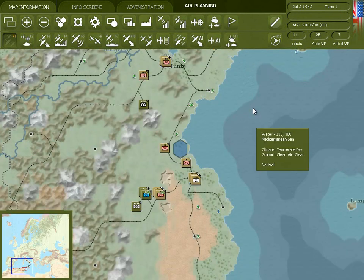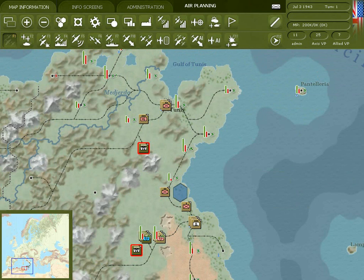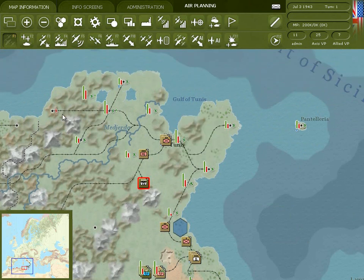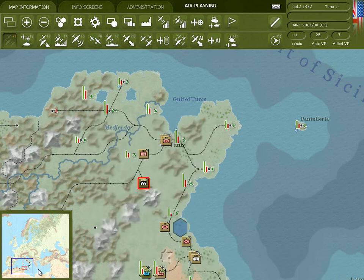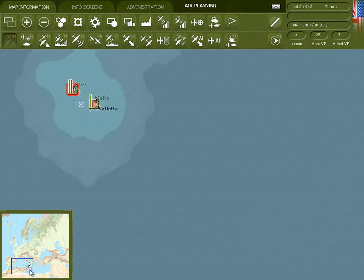Another way for you to view your aircraft on the board is to use the Control+2 hotkey. That will give you a visual representation on the map of where your air force is strongest. The green bars represent ready aircraft, the red are damaged aircraft, and blue bars would be for any reserve aircraft.